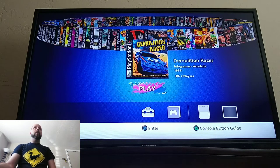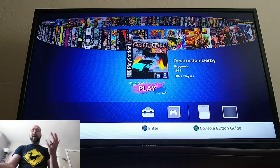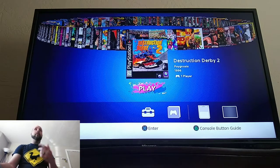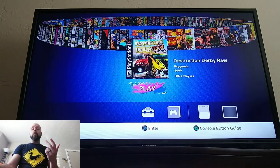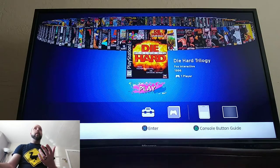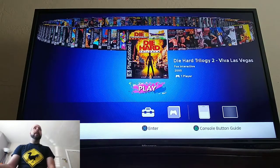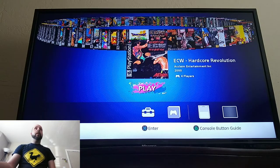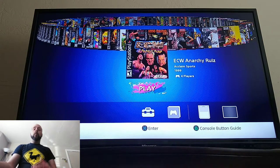We've got Demolition Racer, Destruction Derby — another copy off of the original. I don't know why they do this, but it is what it is. You've got Destruction Derby 2, Destruction Derby Raw — that's pretty cool, they've got all three Destruction Derby games on one stick. Devil Dice — never heard of that one, so that would be an interesting one to play. The Diary Trilogy 1 and 2, pretty cool. Dragon Warrior 7, which is Dragon Quest 7 in Japan. ECW Hardcore Revolution, Anarchy Rules. Why Americans want to misspell game names, I have no clue — like Cardinal Sin spelled S-Y-N.